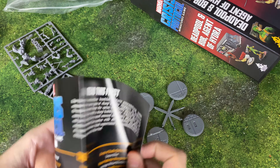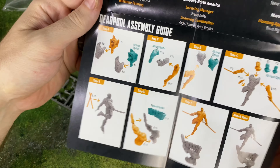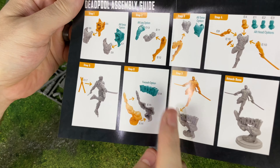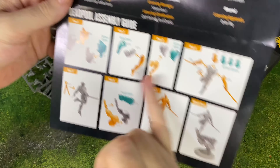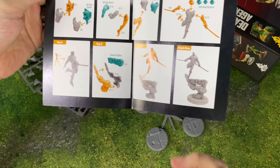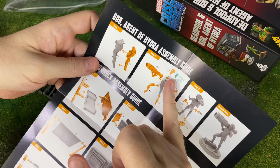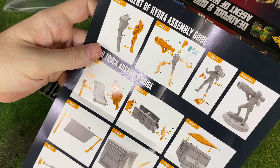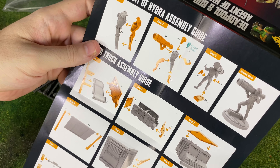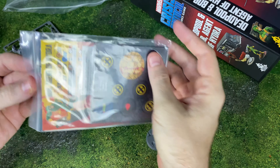We've got our instruction booklet and our assembly guide here. These are all optional things — there's an alternate torso, a lot of alternate heads, and an alternate whoosh. Bob can go with the regular head or the chef's hat head. That's a tough one for me — I feel like I want to go with the regular one, but who knows? Maybe we'll go a little crazy.